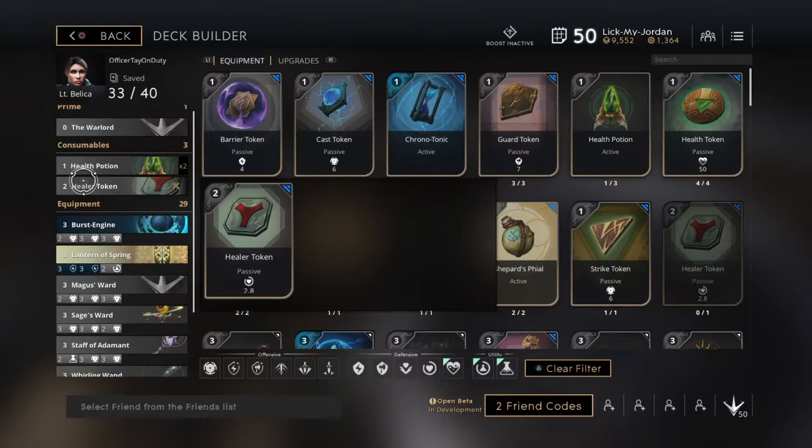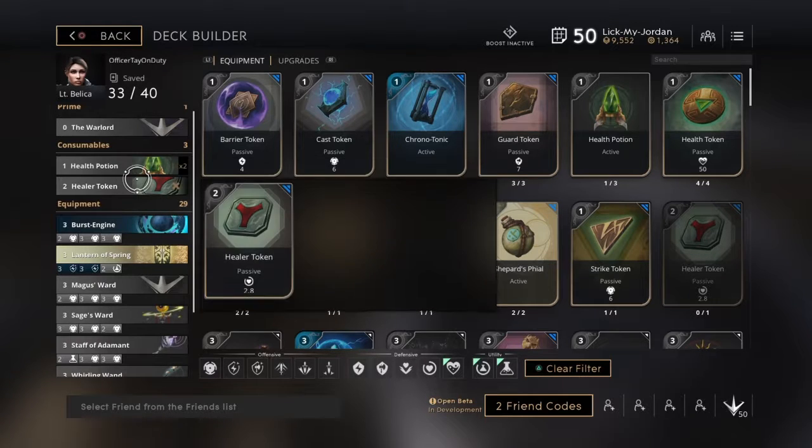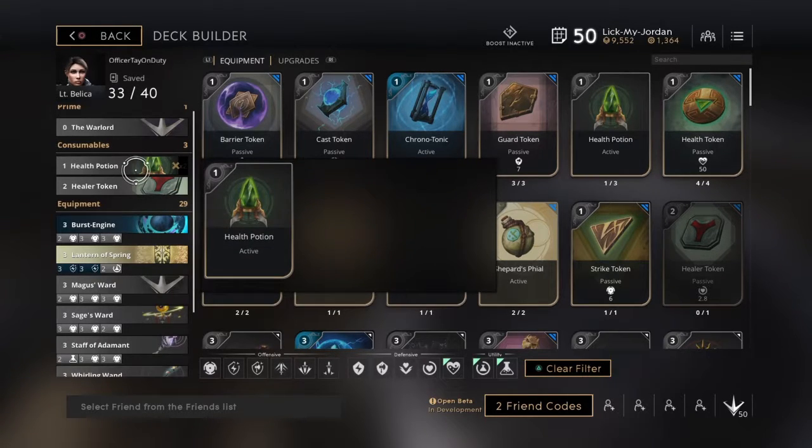And just in case there's a player who goes mid without calling their role, we have health pots and tokens. Just in case you need the extra help for early game or mid game. By late game, you should probably be fully built and hitting like a truck, to where the enemy team is scared of you.